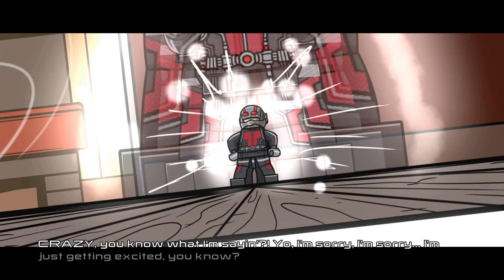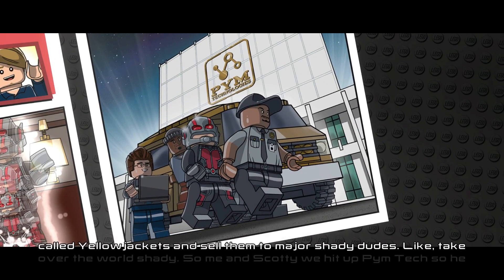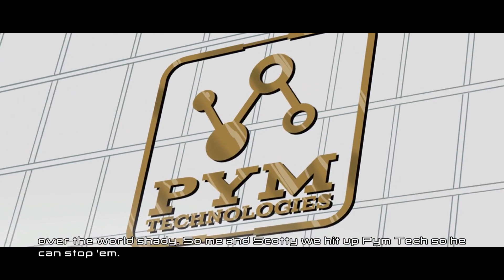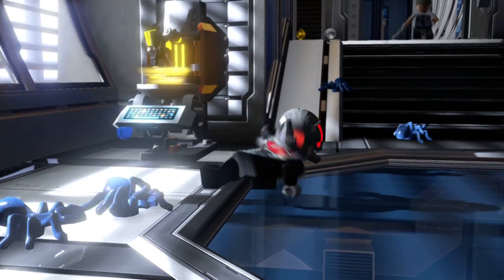This dude named Cross wants to use the tech and make suits called Yellow Jackets and sell them to major shady dudes — like take-over-the-world shady. So me and Scotty, we hit a Pintech so he can stop him. It seems like we're going to be playing as Ant-Man.